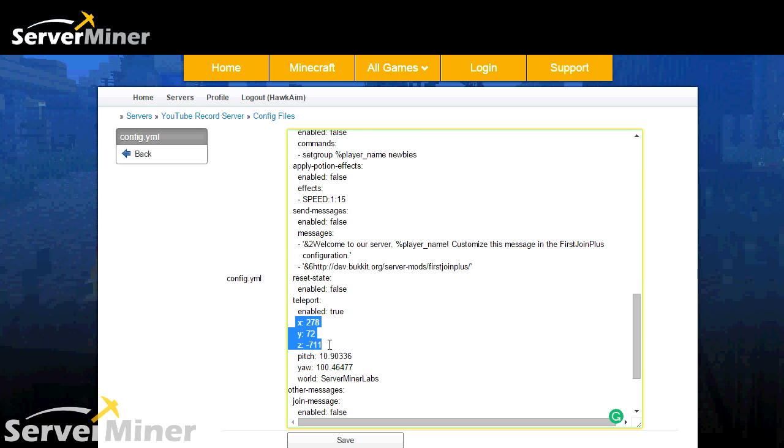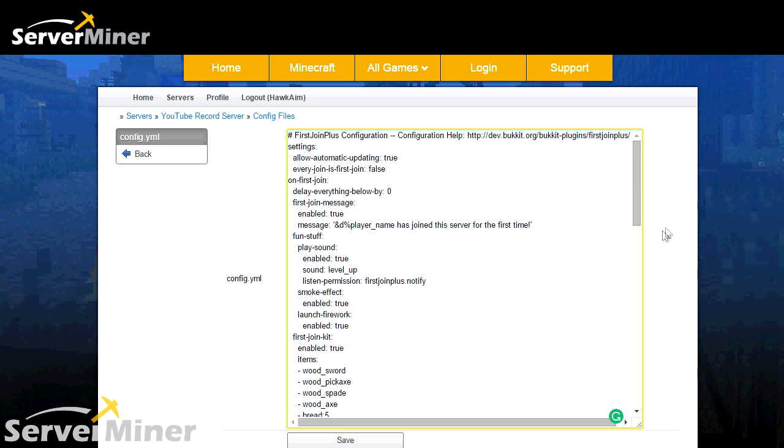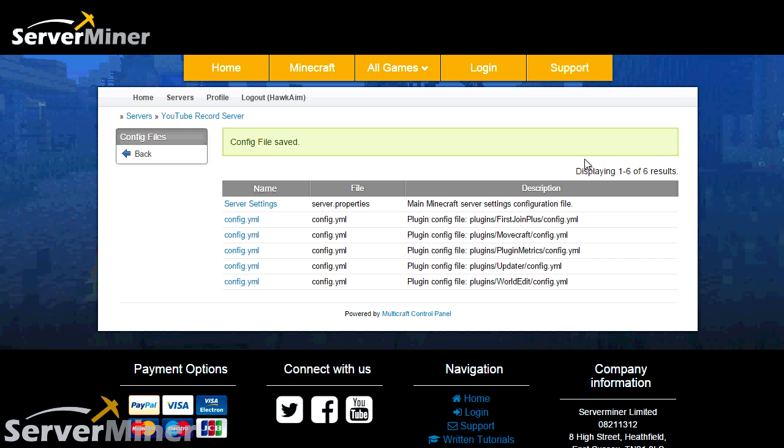This here has to do with the spawn point we set — these are basically the coordinates for that. We changed that with the command in the game, and that's pretty much all there is to it. There are a little bit more to it, but that's the basics. Hit save — that's important. And then you want to hit slash fjp reload in the game and all your changes will be saved.